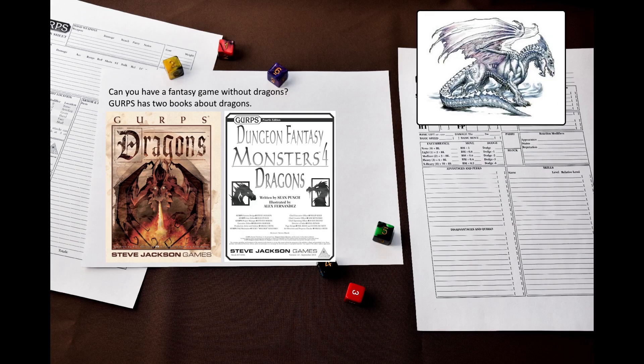Dragons are quintessential fantasy monsters. Dungeons & Dragons have them in their name, and GURPS has two different books devoted to them – GURPS Dragons and GURPS Dungeon Fantasy Monsters 4 Dragons. The first takes a detailed look at dragons of various mythologies and how to use them in your games, and the second talks about dragons in the context of the dungeon fantasy genre. GURPS Dragons is actually one of the very early 4e books – it's basically a third edition book with conversion notes for 4e at the end, something like Fiendfolio that came out between D&D 3.0 and 3.5.